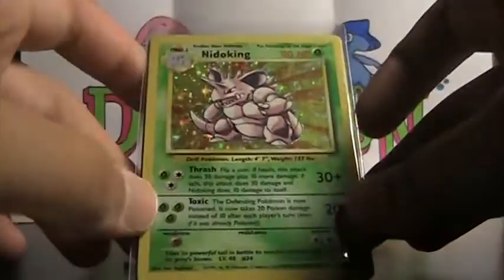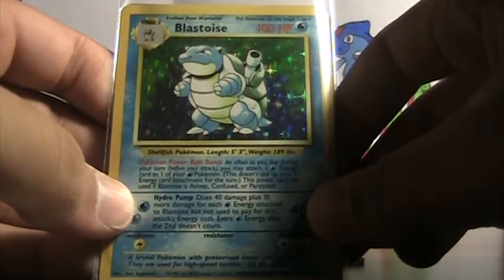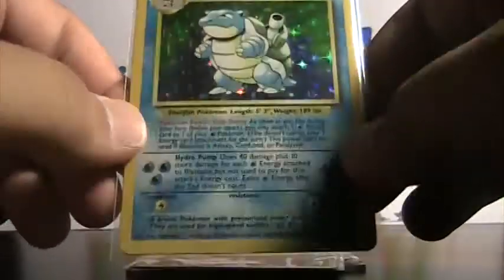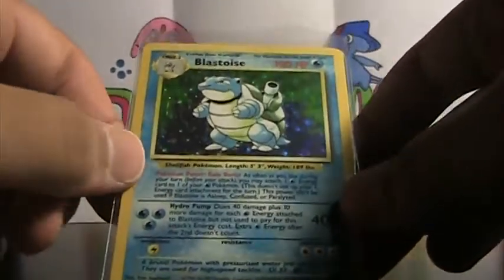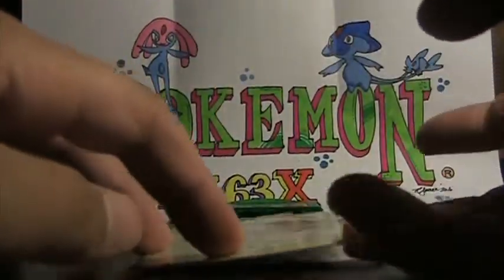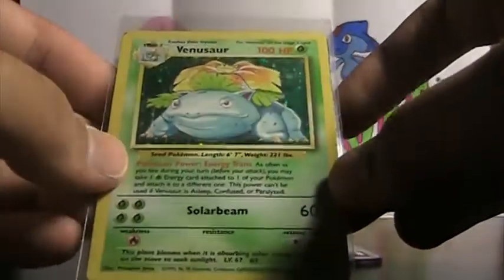First we got an Aerodactyl rare, non-holo. A Haunter rare, non-holo. Mint condition, nice cards. We got a Riot Shoot rare. Kangaskhan rare — I have the holo already, I think.